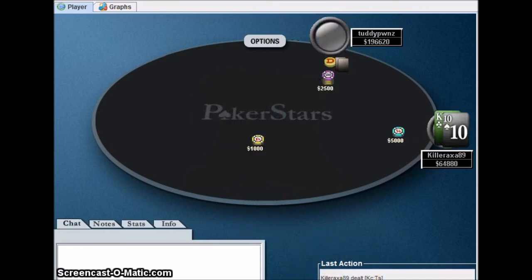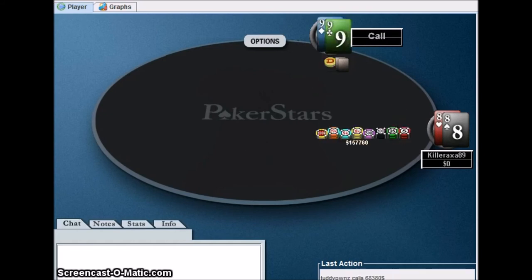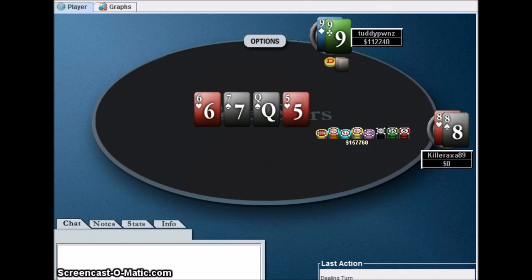Heads up - this battle only lasted three hands. King-ten, fold it to me. Ace-nine, I shove all in and he folds. The very last hand: pocket eights. He raises to 10,000 and I decide to shove all in with my pocket pair. He calls and shows pocket nines - nothing I can do. I need a lot of help. I get an open-ender but I need his nine or a four to win - my eight is no good since that gives him a straight. But I get a ten and that's the end of the tournament.